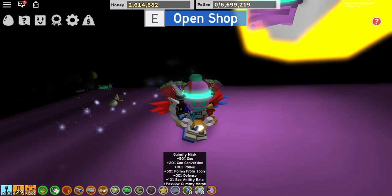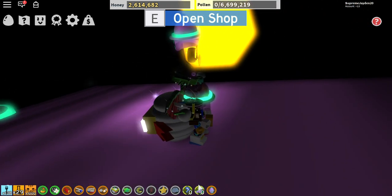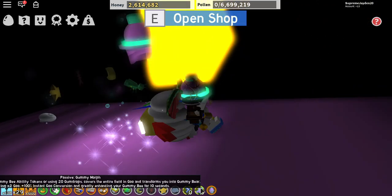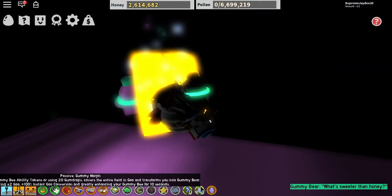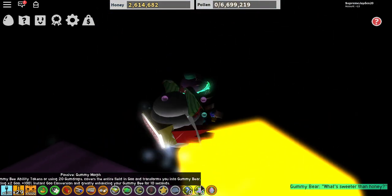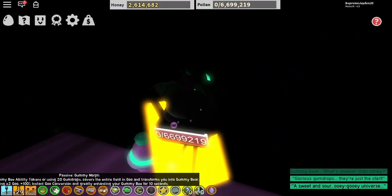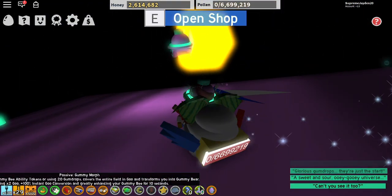It won't fit on the screen. Gummy bee ability tokens use 20 gumdrops. That covers the entire field in goo and transforms you into a Gummy Bear, granting two times goo and 100% glue conversion, greatly enhancing your gummy bee for 10 seconds.